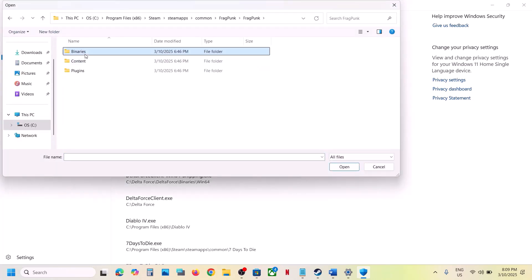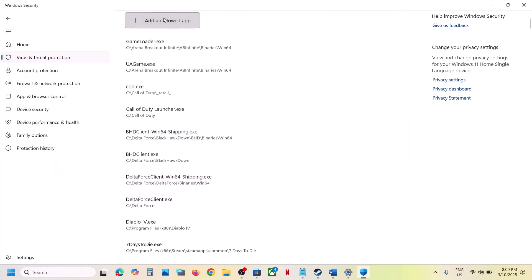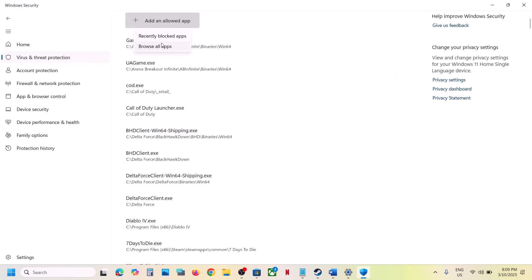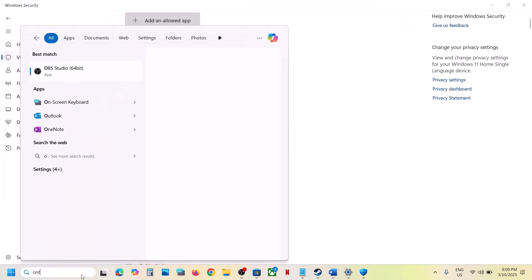Again click on Add an Allowed App, click Browse All Apps, open the Binaries\Win64 folder, and select that exe file. Click Open, then again Add an Allowed App, Browse All Apps, and select all the remaining exe files and add them.